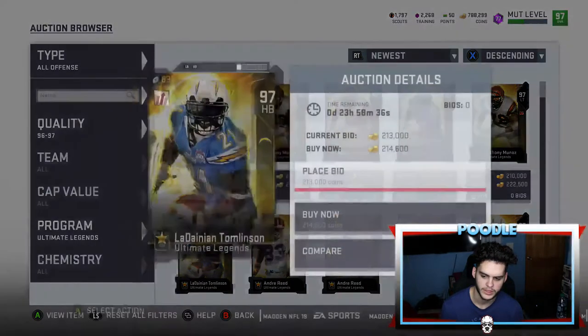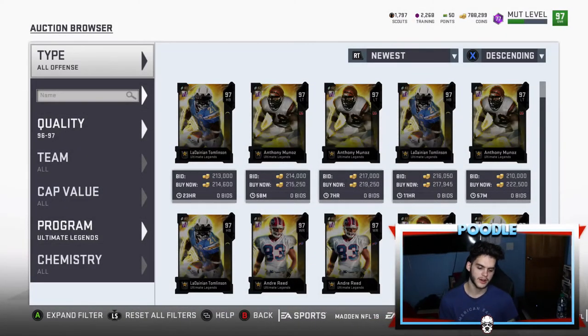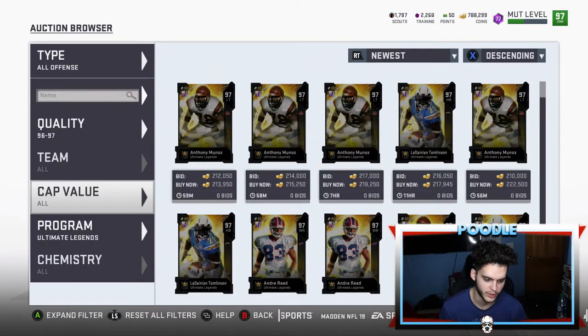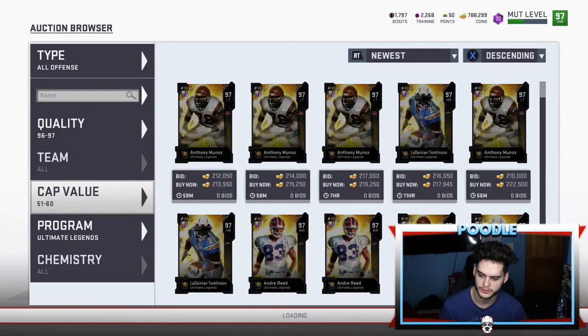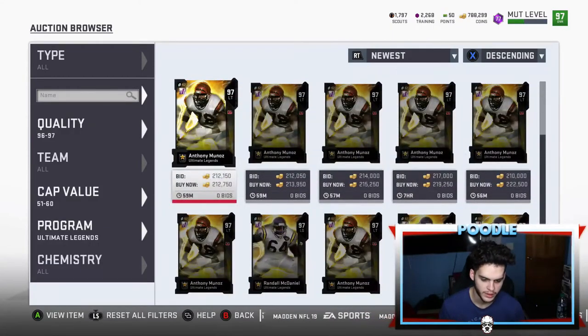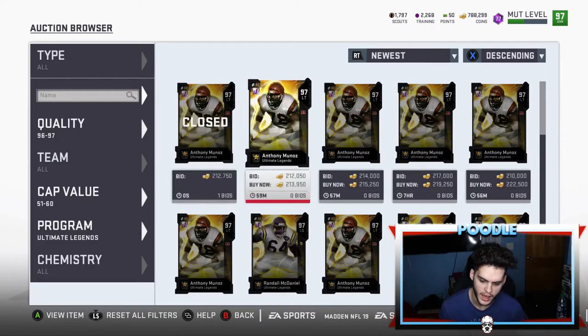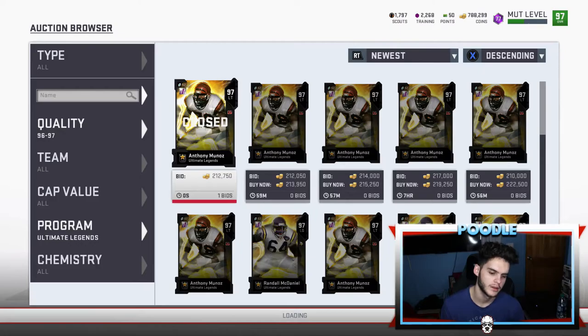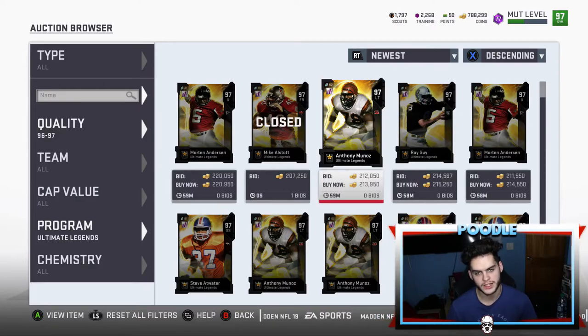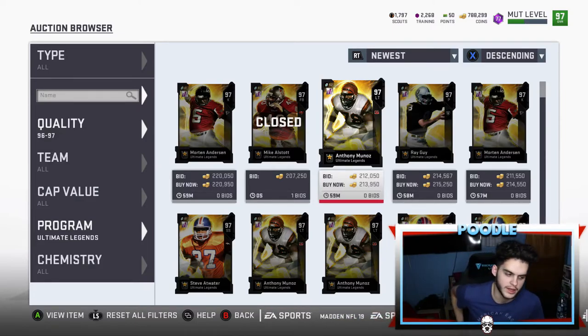I filtered it by a whole half of the side of the ball and it's still not showing me many results, but I recommend filtering as much as possible. The majority of them right now are going for 212k. You have to get these for below 190k — anything above 190k and you're not making enough profit. Below 190k and then you can sell.